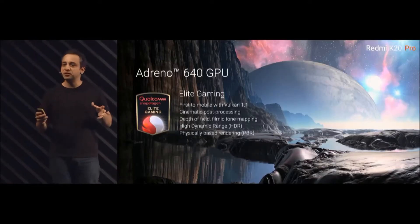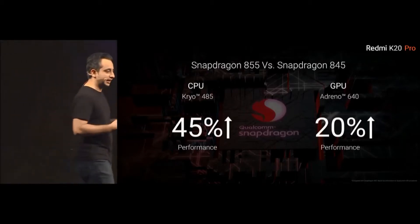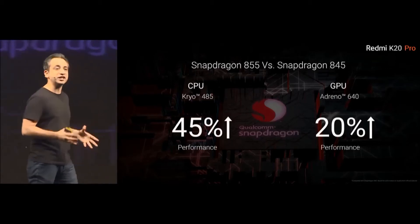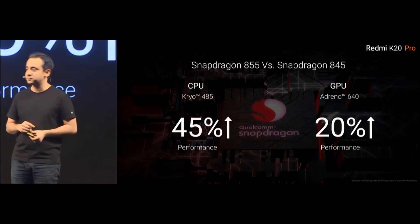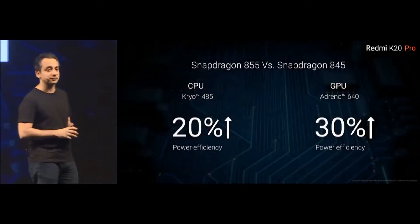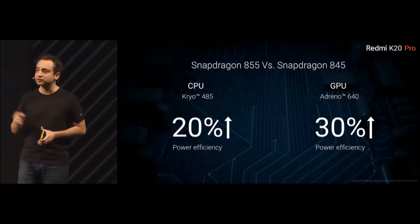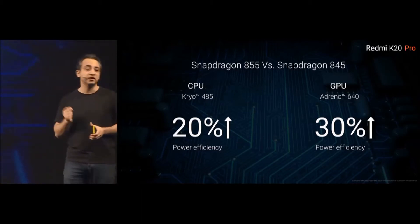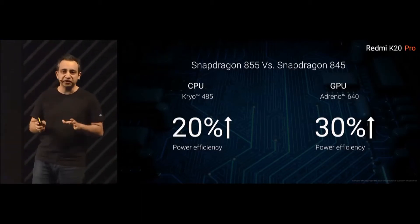Both CPU and GPU have seen a jump of 45% and 20% each. These are obviously major numbers for any flagship chip. And this, along with the 7 nanometer chipset, means it's also more power efficient. The CPU is 20% more power efficient than the 845, and 30% more power efficient on the GPU side compared to the previous generation. Incredible numbers.